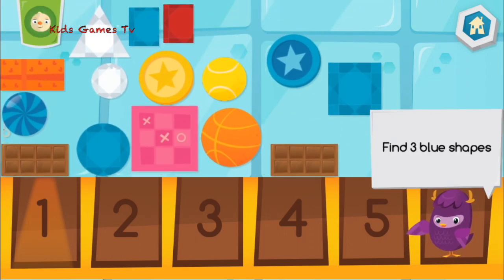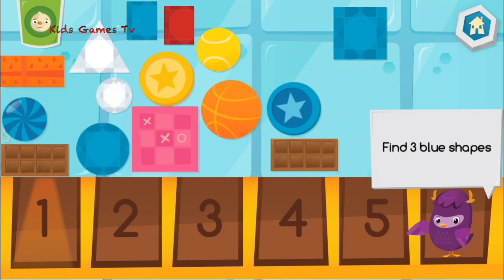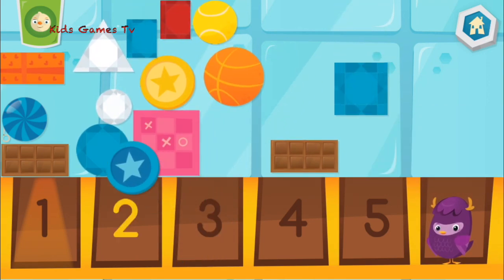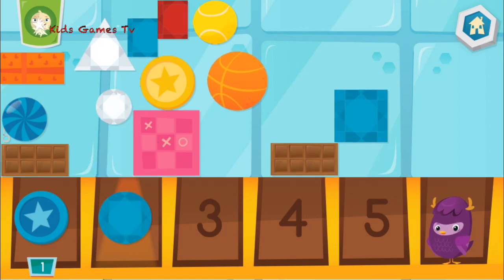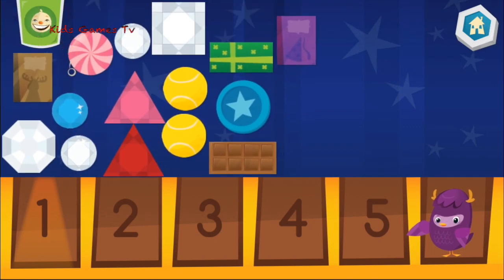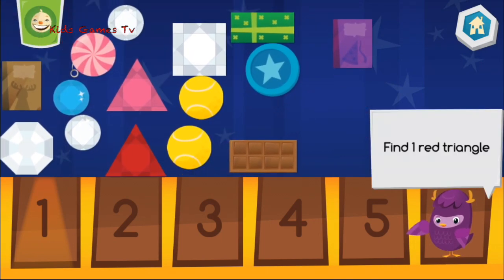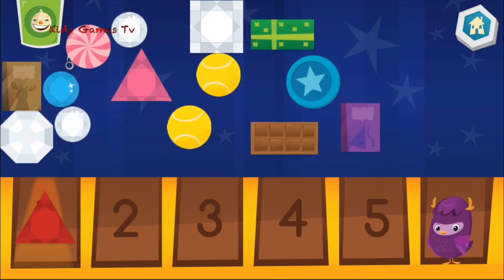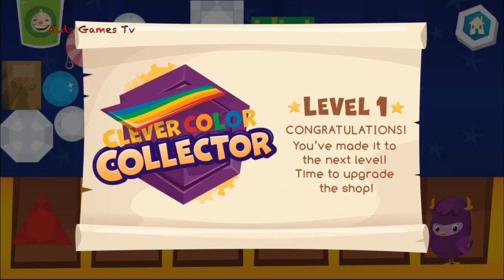Let's look for three blue shapes. One. Two. Three. We are looking for one red triangle. You are a clever color collector.